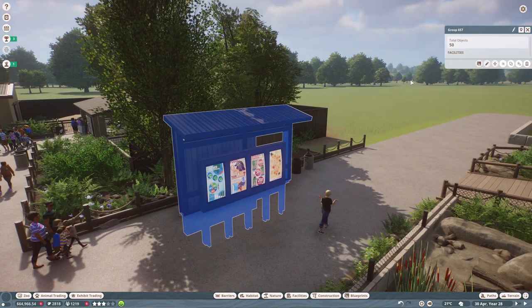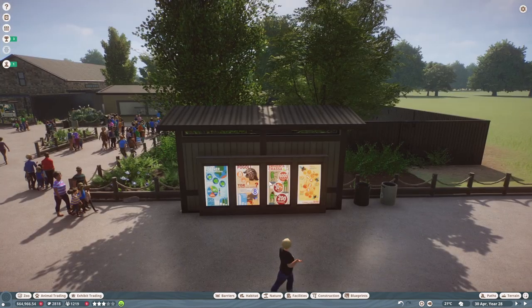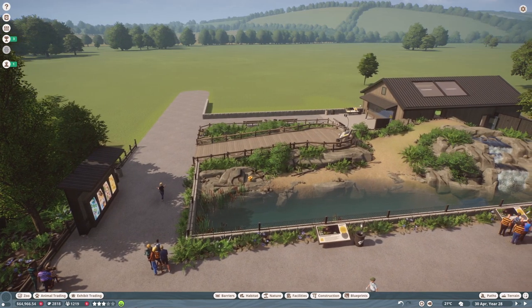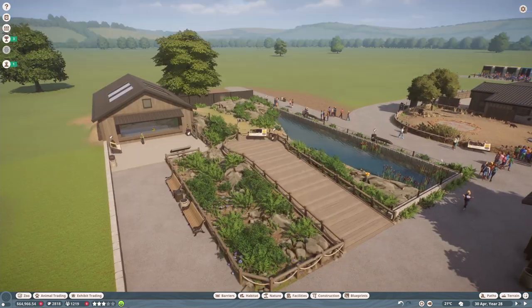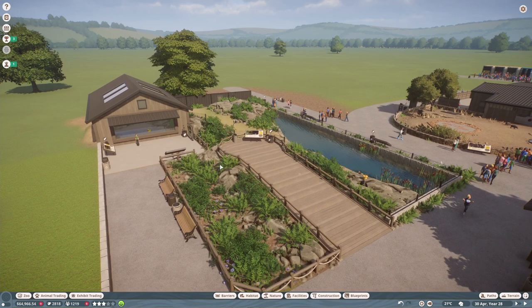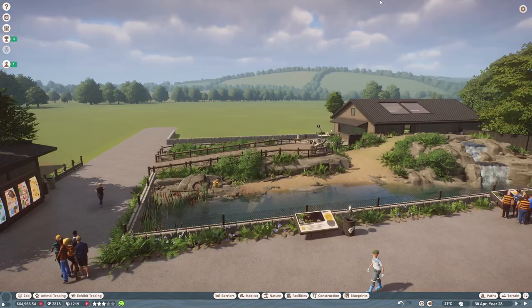The other thing you would have seen during building was me creating these custom general education boards - little shelters, some with four boards and some with two - placed around the zoo in various areas. Hopefully that'll increase our education level, though it's not looking too good right now. I'm quite hopeful that with the next update's roaming educators we might be able to raise it without adding speakers, but I might cave and add some speakers eventually.